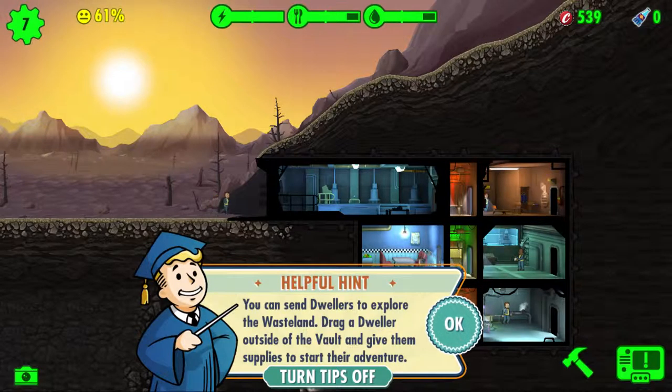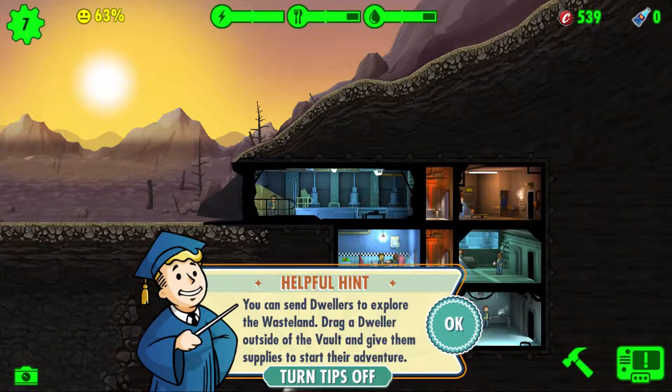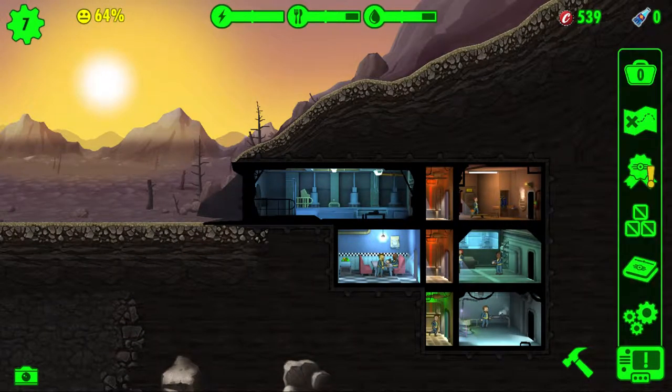We'll put you there. I think the game's done its thing — you can have two in each one, apart from that one I have one which is quite handy. You can send dwellers to explore the wasteland — drag a dweller outside the vault and give them supplies. Let me turn tips off because they're annoying me. We've done some quests.